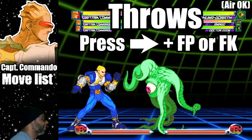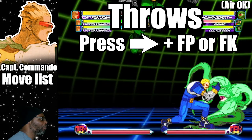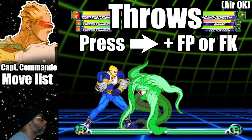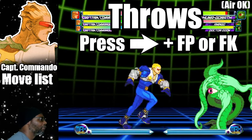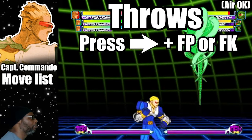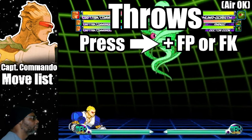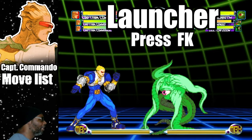Captain Commando has three normal throws. Press forward and fierce punch to execute his fierce punch throw. Press forward and fierce kick to execute his fierce kick throw. And press forward and fierce punch in mid-air for an aerial fierce punch throw. Captain Commando has one launcher in this game — press fierce kick for the center launcher.